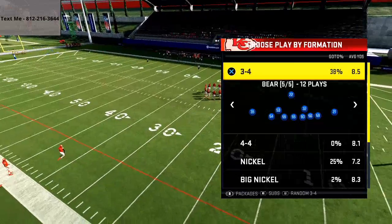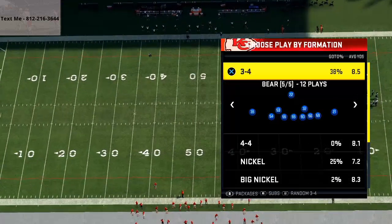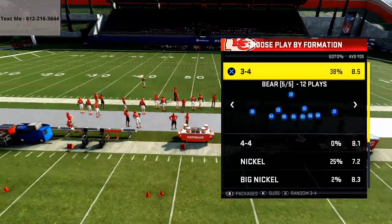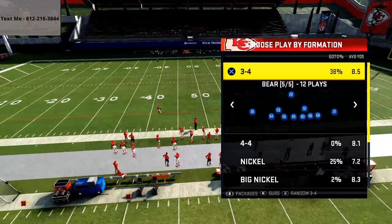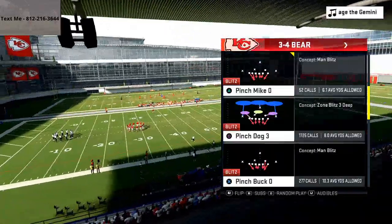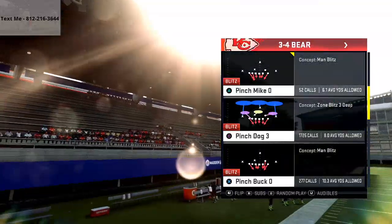That text really made my day because that's really why I do my YouTube channel — to help you guys get better. I got a lot of questions about what I was doing on offense and defense, and that's kind of how this guide came about. I'm going to show you this sample play out of the 3-4 Bear, and you're going to run this play flipped. This is going to help you get pressure against any formation that you might be facing, and it's going to be really fast pressure.